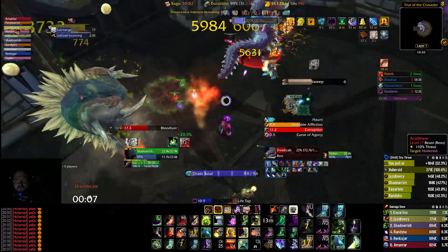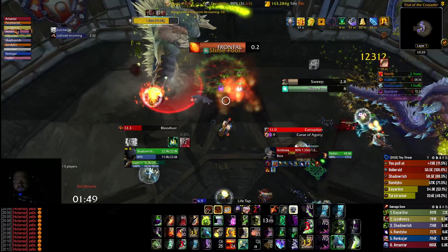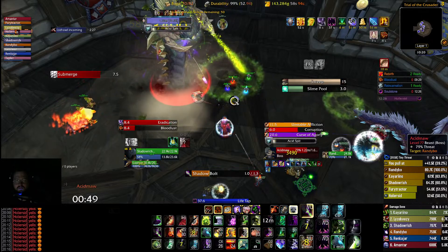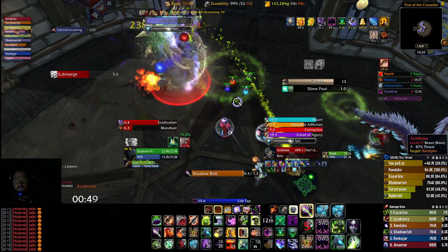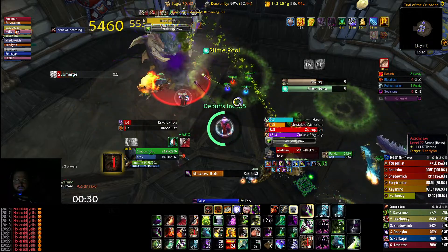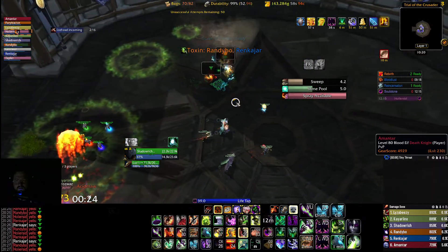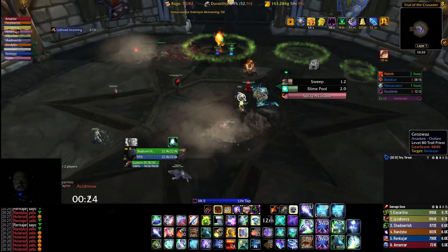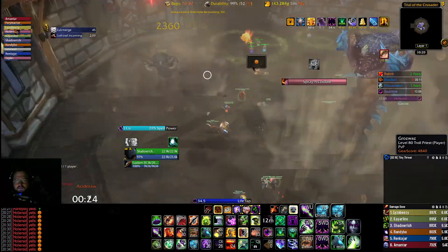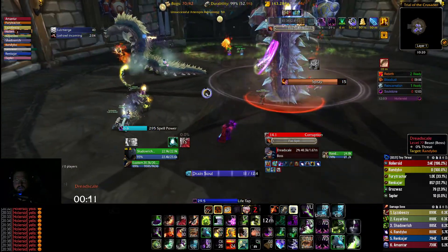Go ahead and swap now. Swap to the other. Melee can stay. We're good to kill. This is perfect. Kill stationary. Stationary worm first. Dread scale stationary — he dies first.